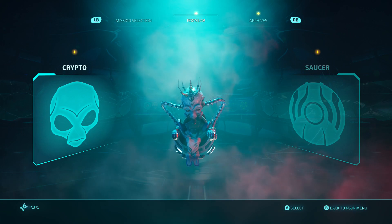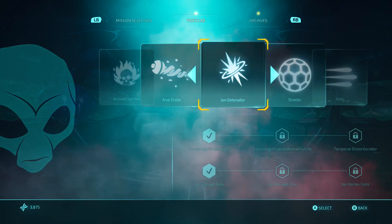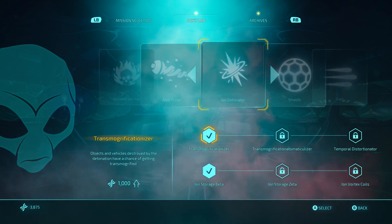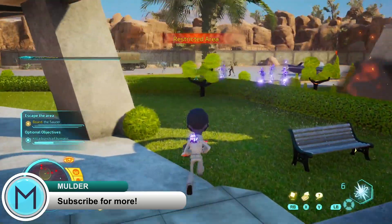Now let's talk about Crypto and what new weapons I have unlocked for him, along with what weapons I'm currently upgrading. Let's start things off with his brand new weapon, the Ion Detonator, which I currently have at level one. The Ion Detonator is a perfect crowd-clearing weapon, and is absolutely perfect for Rampage Mode.